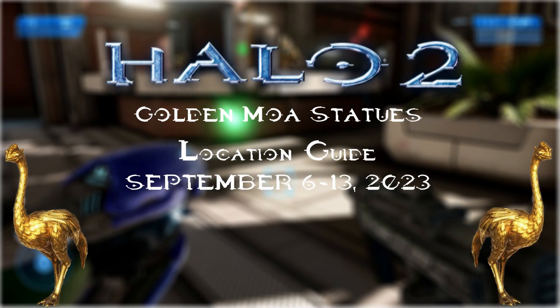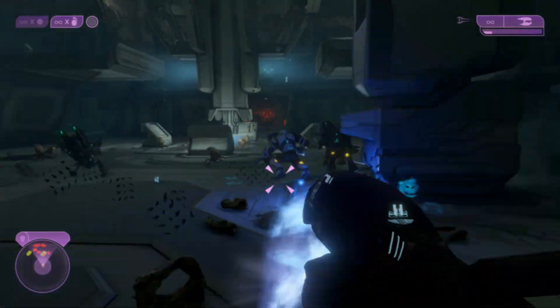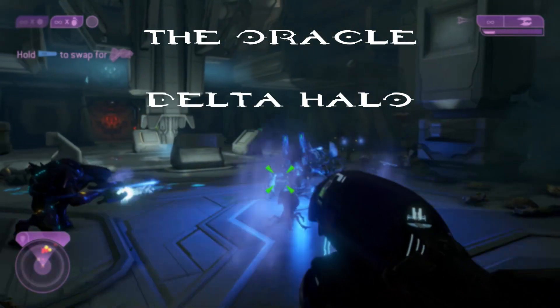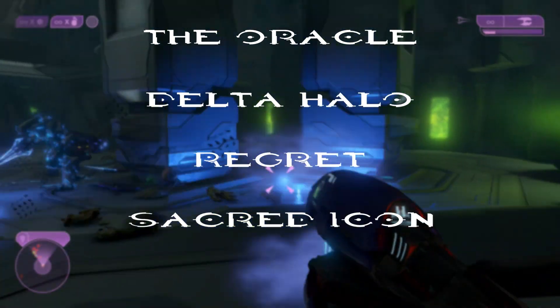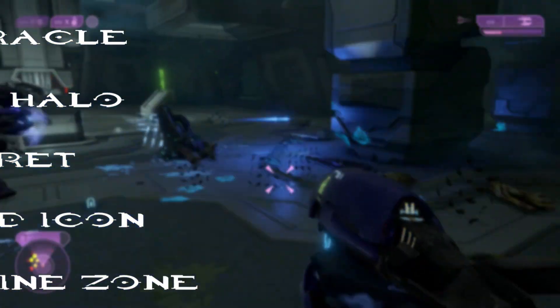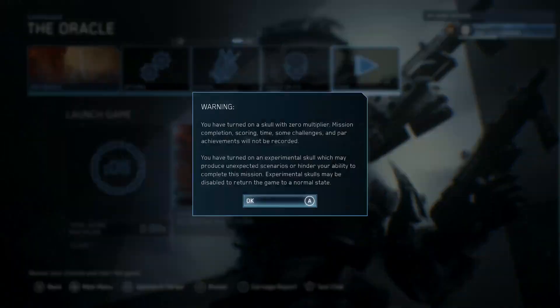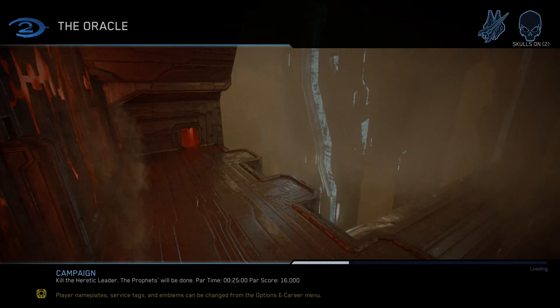Hello everyone and welcome back to Nerd Chimpy Ghosts, a guide where we bring Haunted for wide-range tutorials, achievement guides, and much more. As of today we're going to find the MOA statues for Halo 2 for September 6th through September 13th of 2023. You can find these on the 6th, 7th, 8th, and 9th intended missions: The Oracle, Delta Halo, Regret, Sacred Icon, and Quarantine Zone. On Halo 2 you can only find these on any difficulty with the use of the Aquaphobia skull, starting with The Oracle.